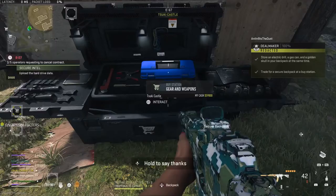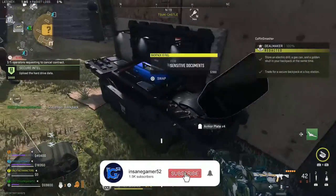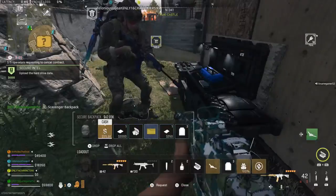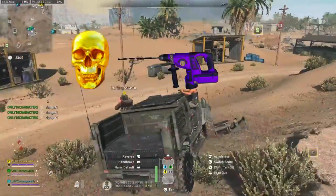Alright, so secure backpacks are my favorite backpack to run, since you can carry regain items and bartering ingredients between maps, and even keep your inventory after a match that you die in. So to make a secure backpack, you need a gold skull, electric drill, and a gas can.